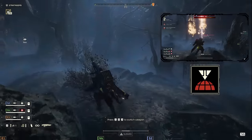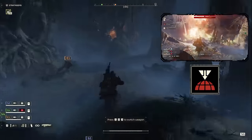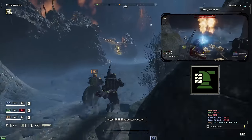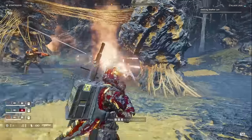Throw in some stun grenades and we can force the hordes of bugs to sit in our 23mm high-explosive shower until they're cleansed of all their bad ideas. For additional support, we'll be taking the Orbital Precision Strike, which is a great answer for an Impaler or Bile Titan that needs an urgent meeting with Lady Liberty, and the Autocannon Sentry to hold down a location while we push forward. You can honestly swap these two out for whatever you'd like, but I found this combination to be extremely effective.